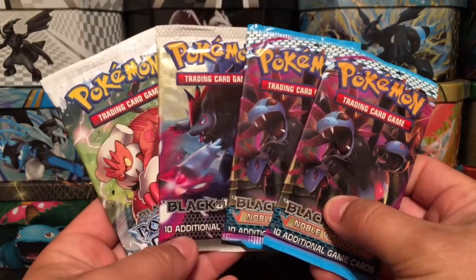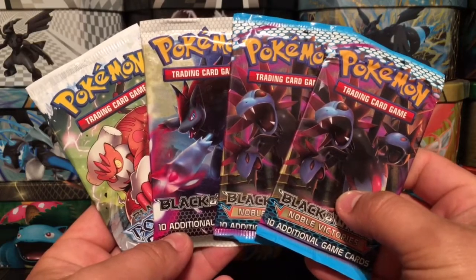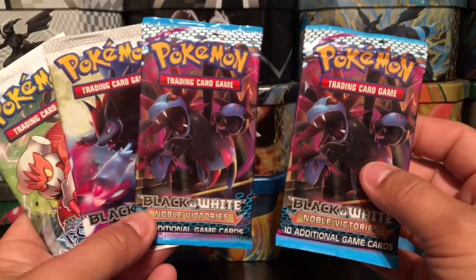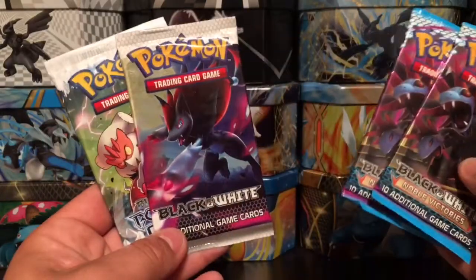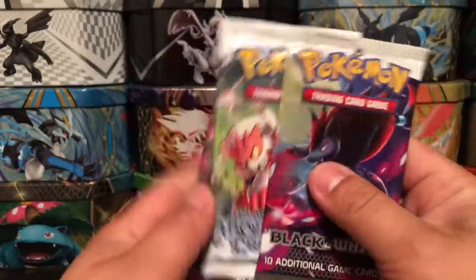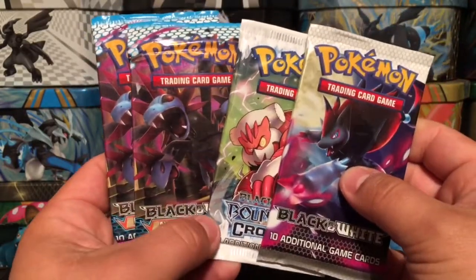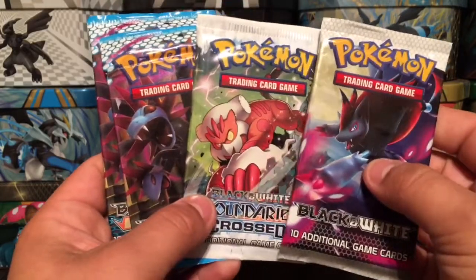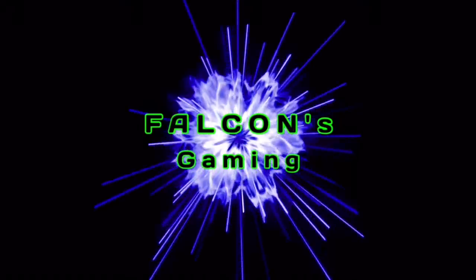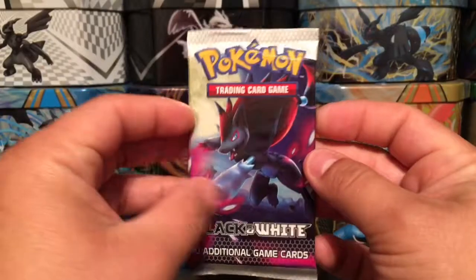What is up guys, Falcon back again. Check out what I have today — four more black and white random booster packs. We have two Noble Victories, which I'm so very excited to open up, one more Black and White, and one Boundaries Crossed. We're gonna open them up in this order, hopefully saving the good packs for last and pulling something amazing. Let's just get to it!